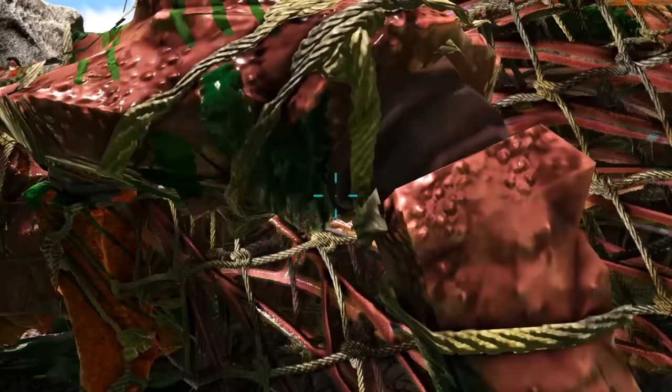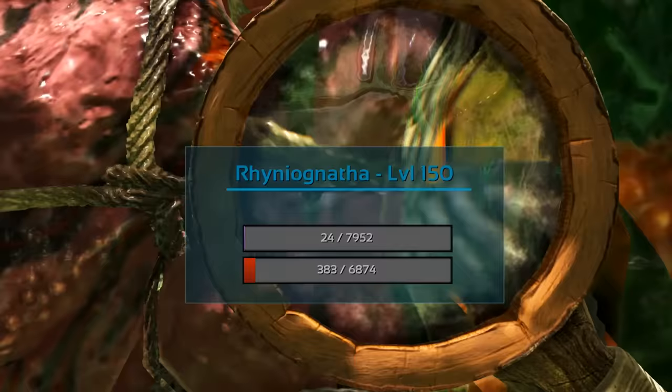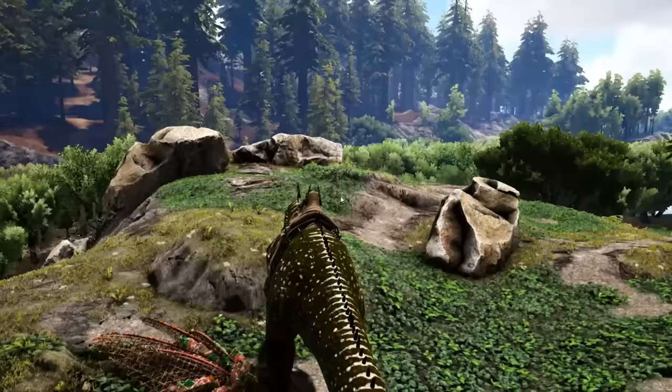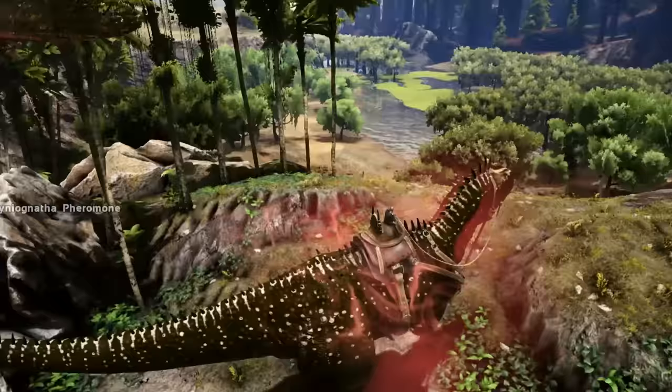You don't want to kill it, cause it's a nightmare to find. Almost there — that'll do. Get my Karka, go down to the pheromone. Feed your dino the pheromone you got from a male Rhino Gannatha.